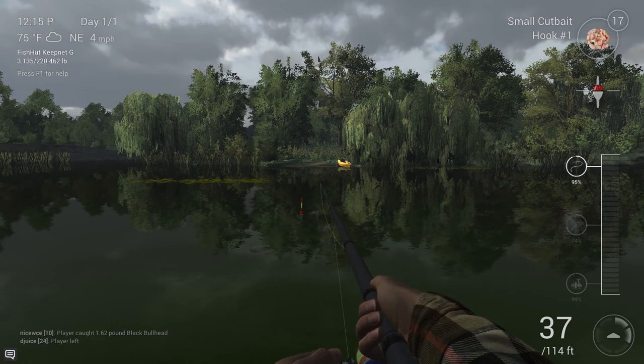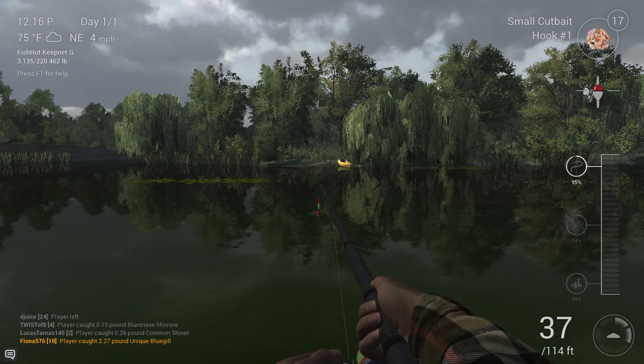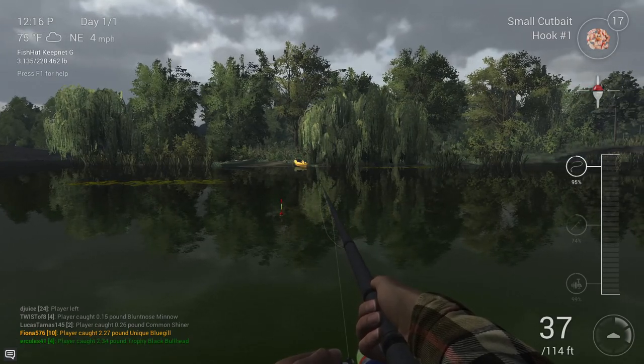I'm at maximum depth with my float, so I'm fishing on the bottom, which is where you need to be. That's 99 on the float adjustment — maximum depth. I've got the float rod with eight pound line and a number one hook. If you haven't got the number one hook yet, try a number two hook and you should still catch them.